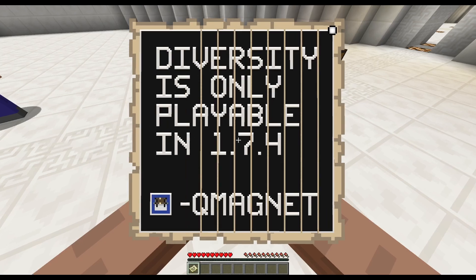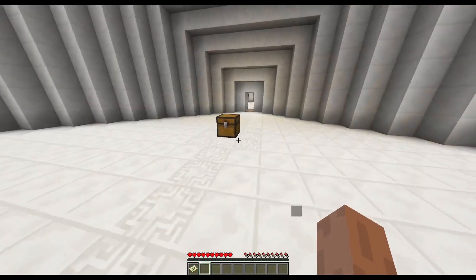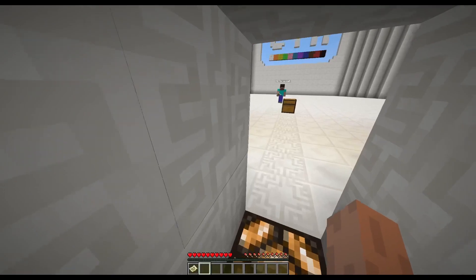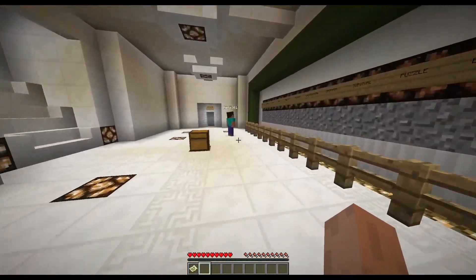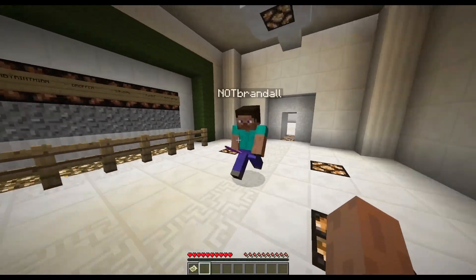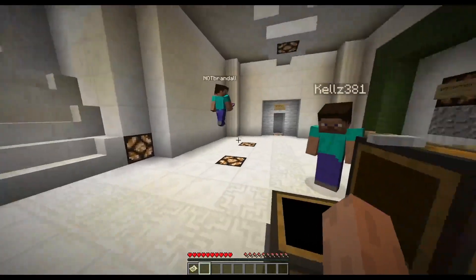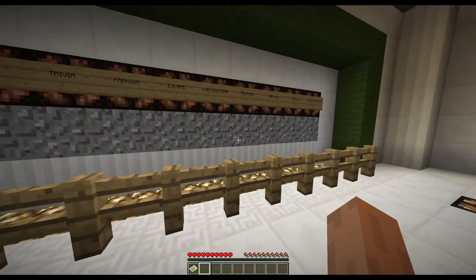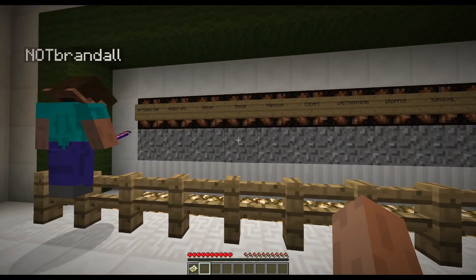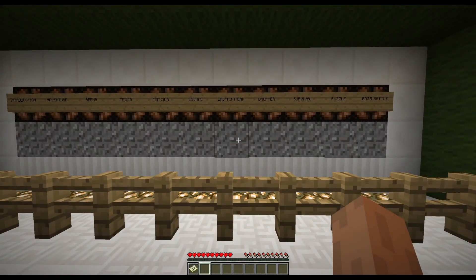Diversity is only playable on 1.7.4, which is what we're on. Okay, this is the victory monument - we have to go into here. All of these will give a colored wool once we've done each section.